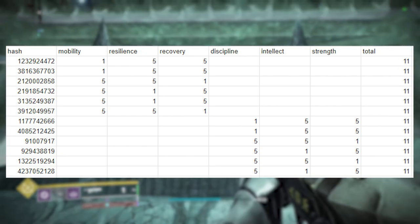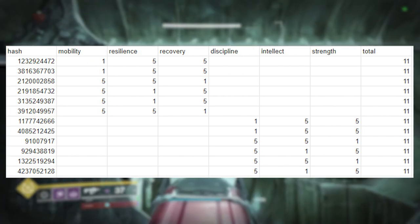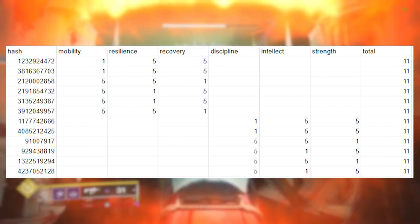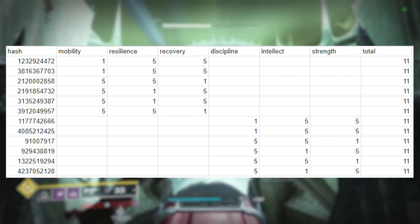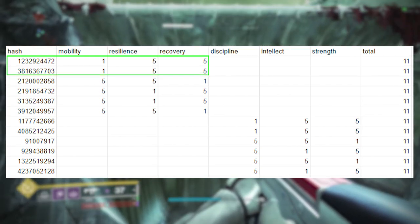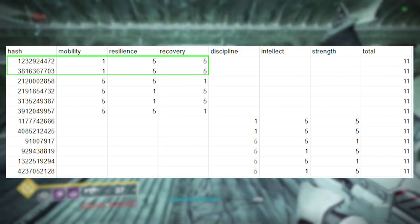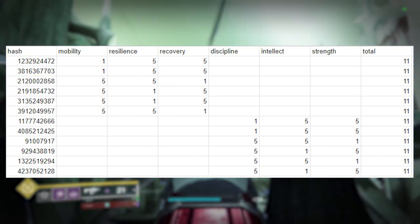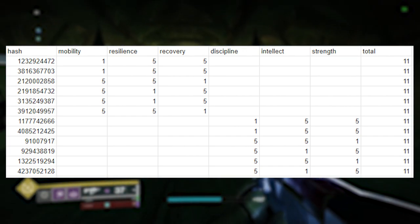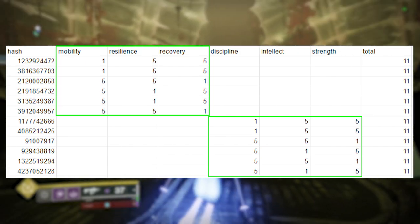The first example shows the worst plugs you can get and their distributions for the different stats in each bucket. Each of these plugs sums to a total of 11 stat points, which is possible with two stats at five points and one stat at one point. Every possible combination is included, but it also seems some combinations are included multiple times with different hashes, which may allude to having a higher potential to get lower stat rolls than high stat rolls. Different hashes means these are not copies, so you could potentially roll the same plug with two unique hashes. Points are distributed amongst mobility, resilience, and recovery, and then discipline, intellect, and strength.